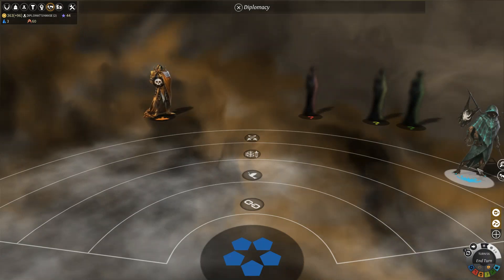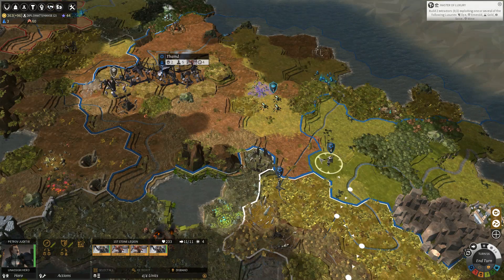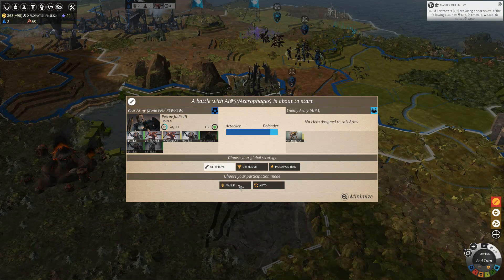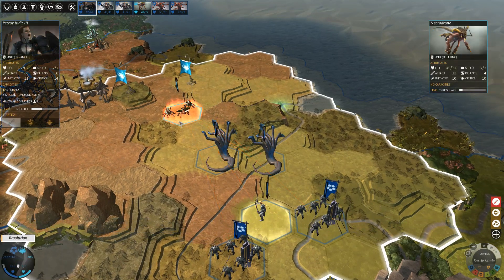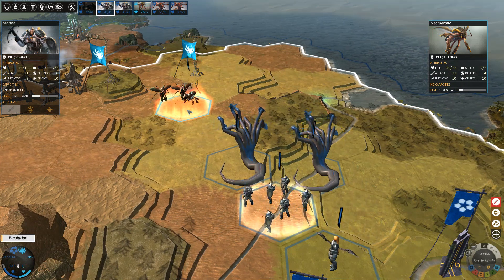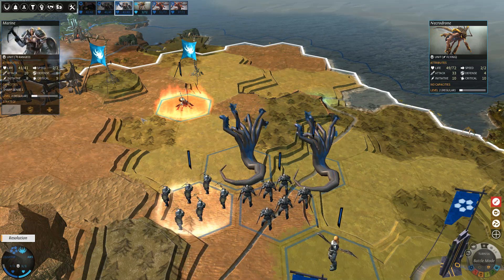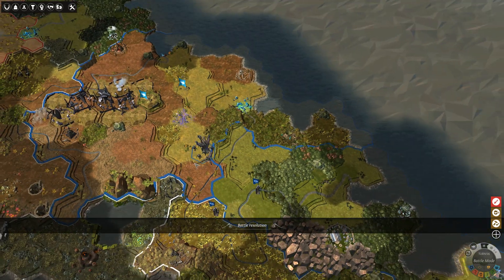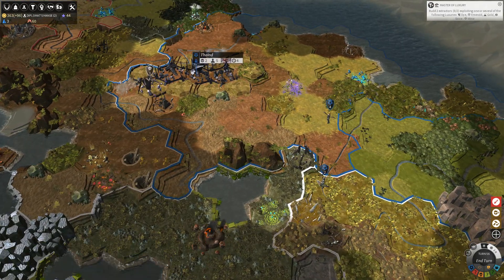These guys are currently at war with us, which is kind of odd. Why do these people keep fighting us? They know they're going to lose. I think we'll just do another battle here — finish off this one necro unit, and we'll just let the game do its deployment. The main thing about these units is that they're flying; they don't have any special abilities, so only ranged units can hit them regularly. We won't even have time to test whether or not our Vinesnakes can hit them. That'll finish that battle and give us a ton of experience.